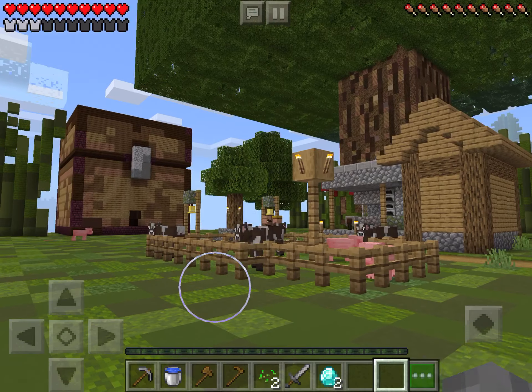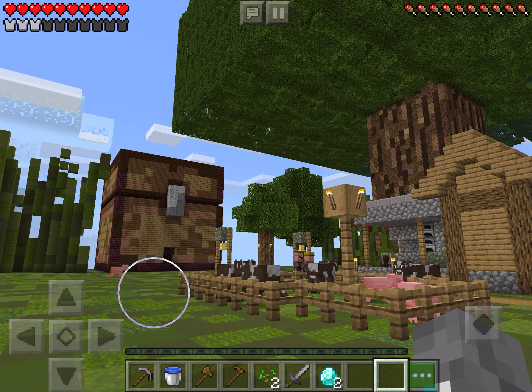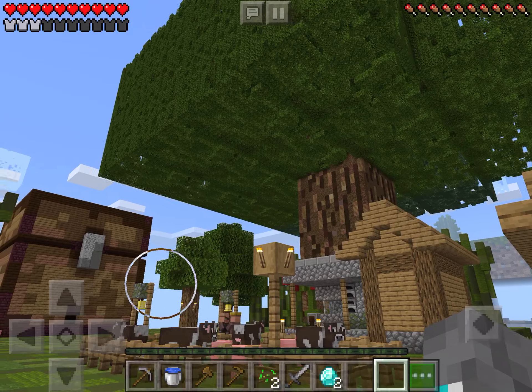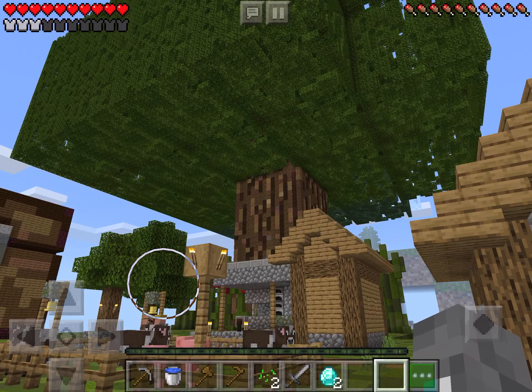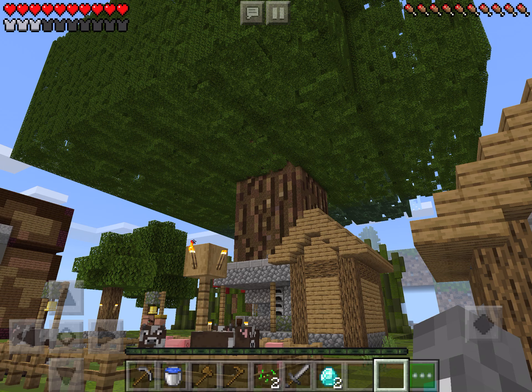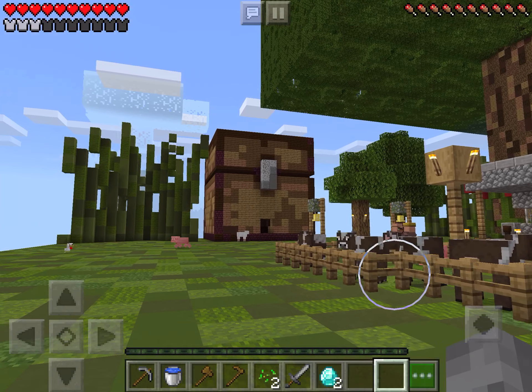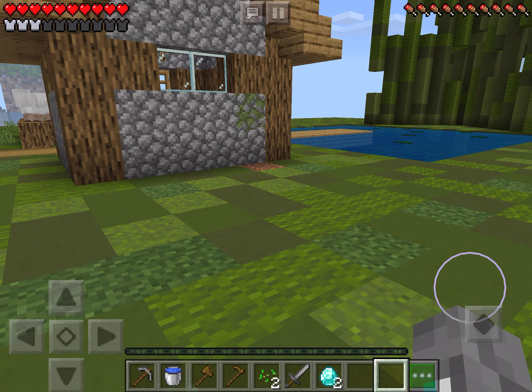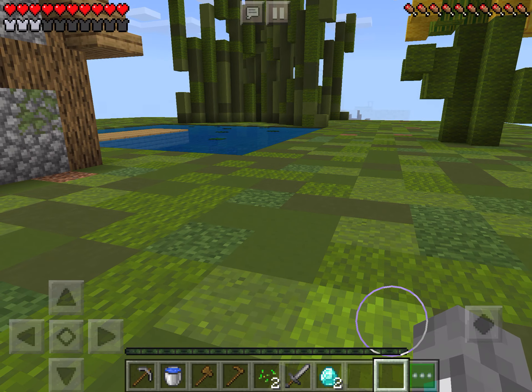It looks like there's a lantern in there and a giant tree. Wait — there's a chest! This is real skyblock. There's the tree, and there's the chest you normally open to get wood and make a cobblestone generator.